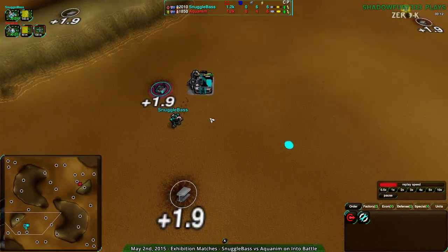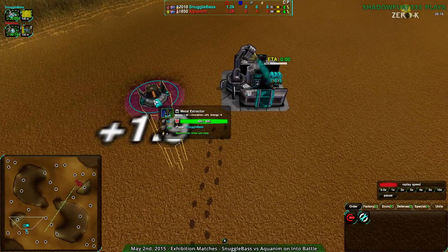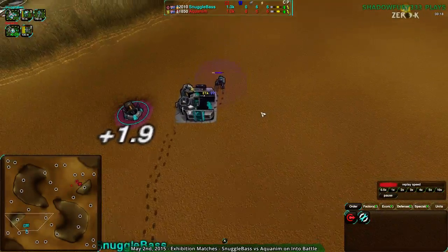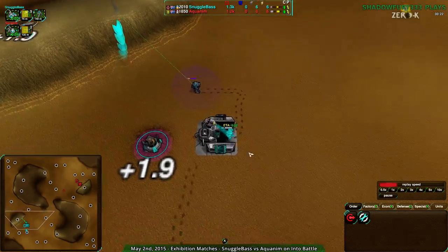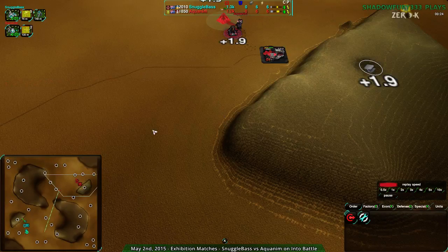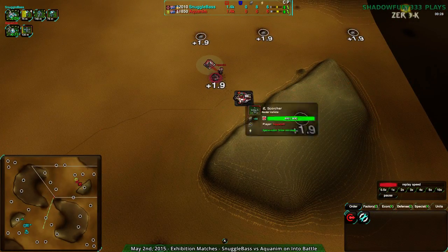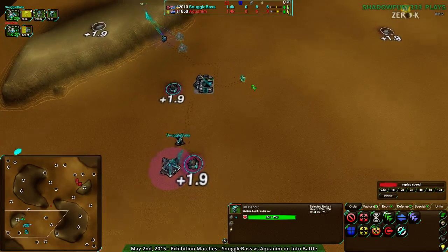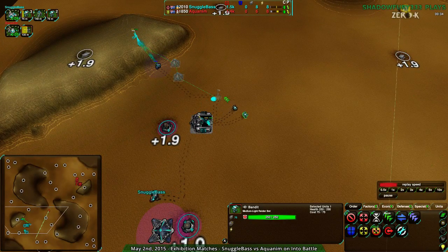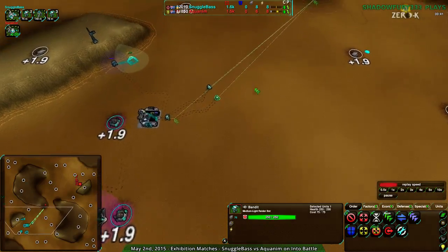Snuggle Base is getting an early Convict, not wanting to slow down the economy at all, with early Bandits just for defense. Acronym on the other hand is going for an early Dart followed by Scorchers — no Masons yet. Acronym is being very aggressive, but at this point Snuggle Base has enough units to block off pretty much anything coming in. The Scorchers shouldn't be a big problem — they have radar and can see what's coming.